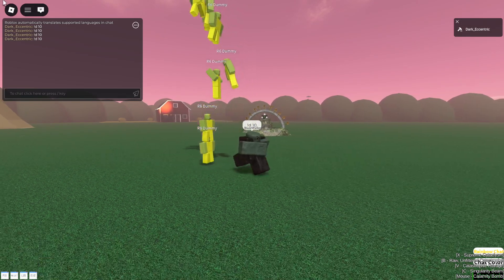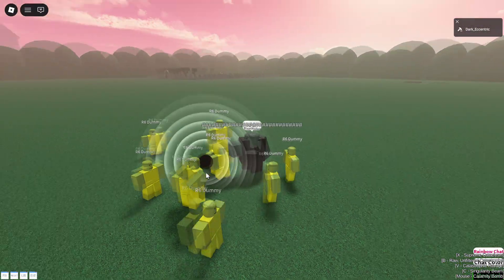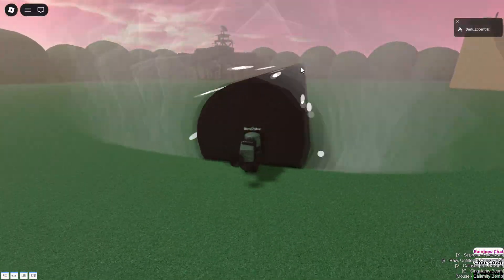And for the second ability, press C. This ability is basically its own version of Kamehameha and you can also control it. This will allow you to kill every single player in the war map if the game is flat.